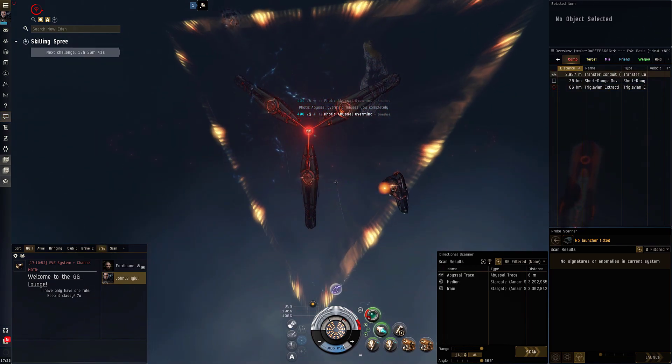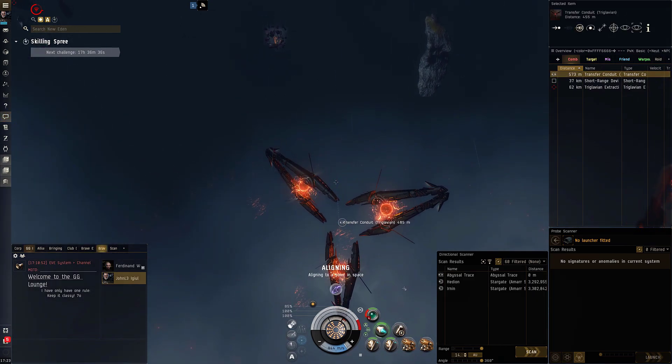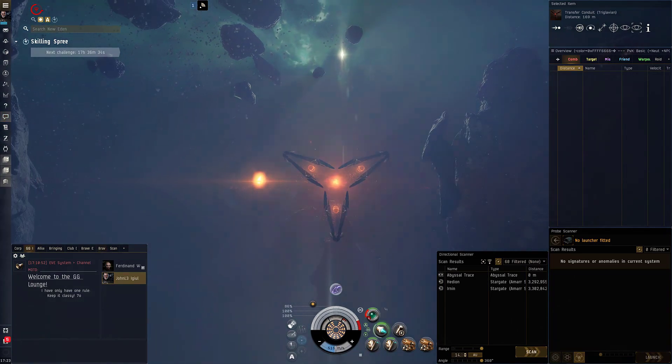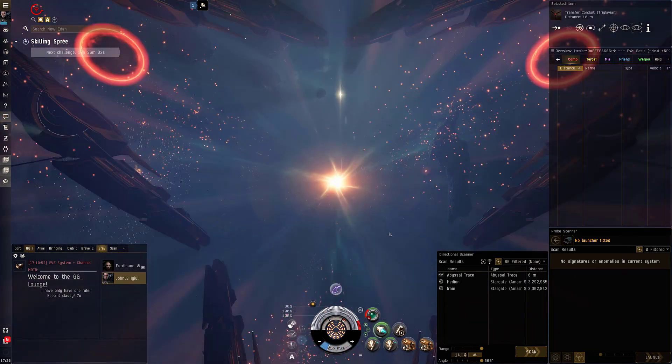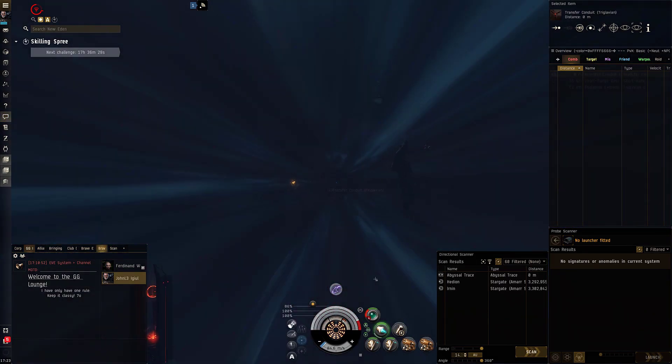And we got him — that's definitely faster. Let's jump into the next room. Let's switch to Scorch again. Oh, I can't switch it yet. Okay, let's see what we got in this room.